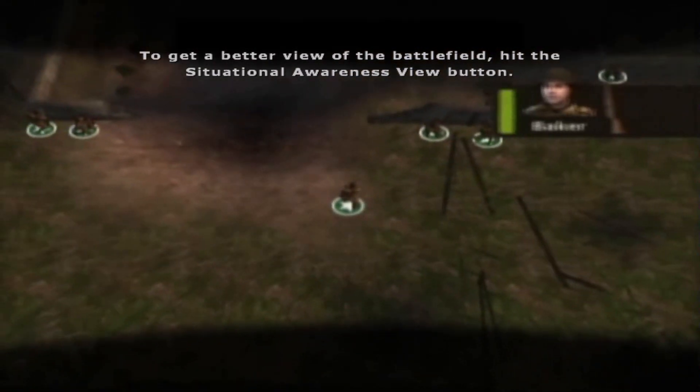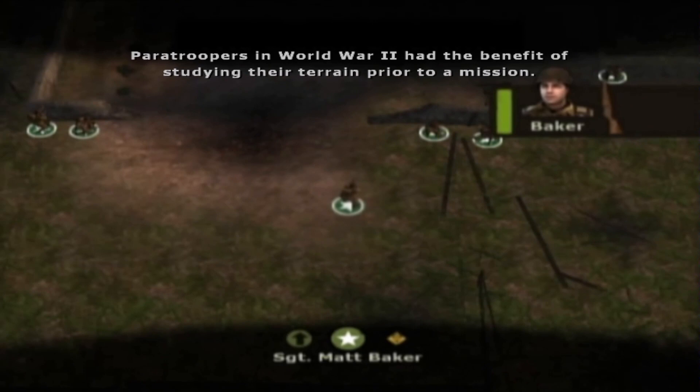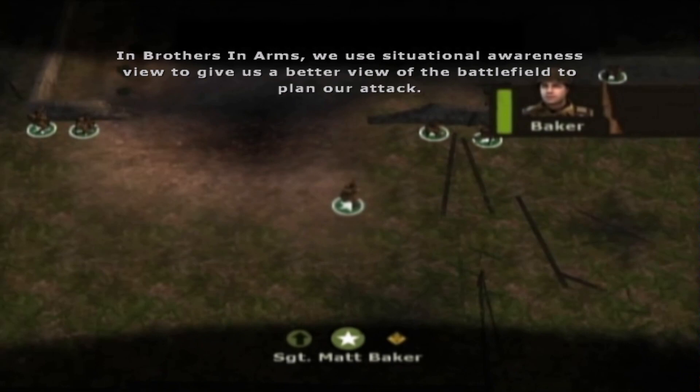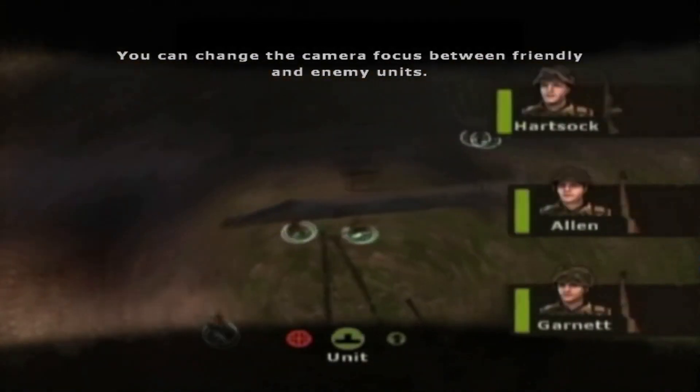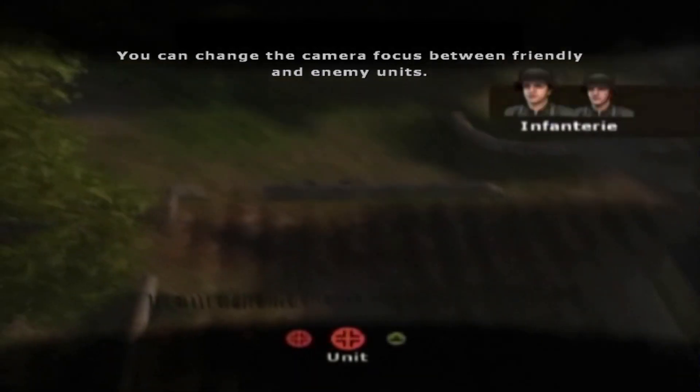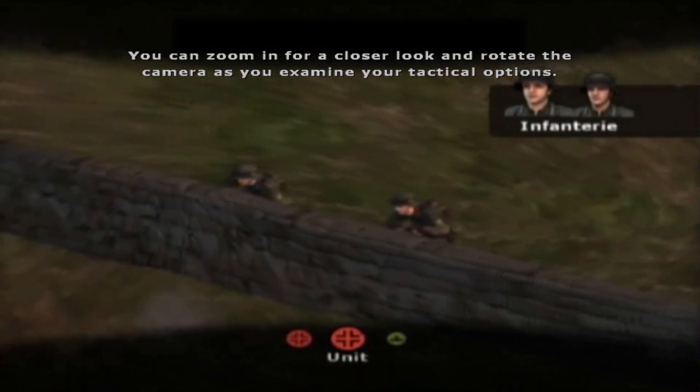To get a better view of the battlefield, press the situational awareness view button. Paratroopers in World War II had the benefit of studying their terrain prior to a mission. In Brothers in Arms, we use situational awareness view to give us a better view of the battlefield to plan our attack. You can change the camera focus between friendly and enemy units, zoom in for a closer look, and rotate the camera as you examine your tactical options.